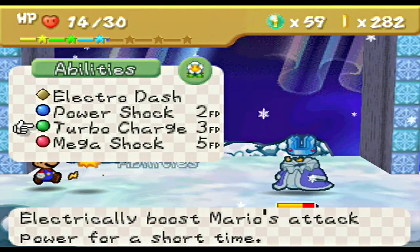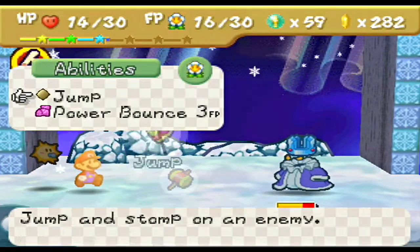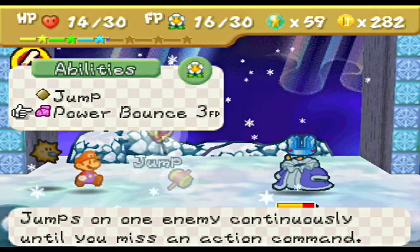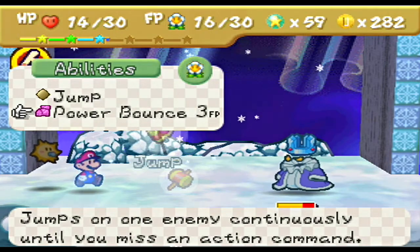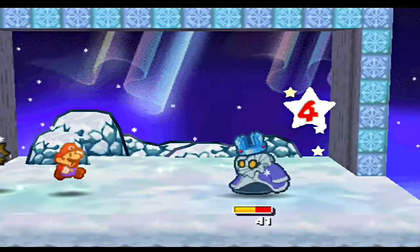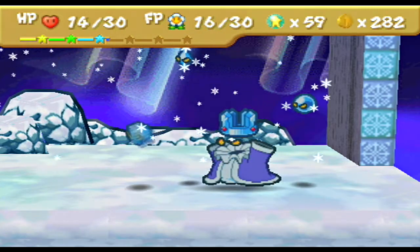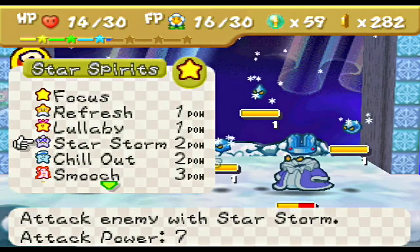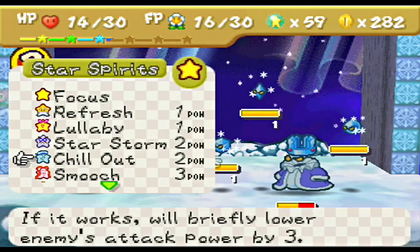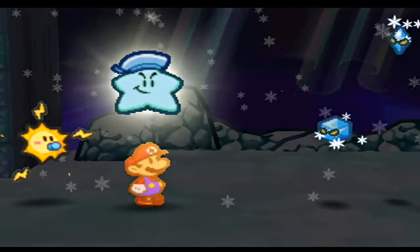Alright, let's kick it into overdrive — we're going to do turbo charge. This is when I want to use power bounce. He's got two defense points, so this is such an awkward position. Power bounce won't do much more. Let's do regular jump — get it over with. It would be 4, 3, 2, 1 — which would be 10 guaranteed as opposed to 8. I'm going to go with chill out. We're going all out and attacking him. We don't have a life shroom — we have no insurance. If we're dead, we're dead. We got 14 HP.